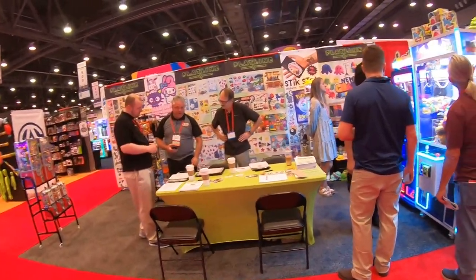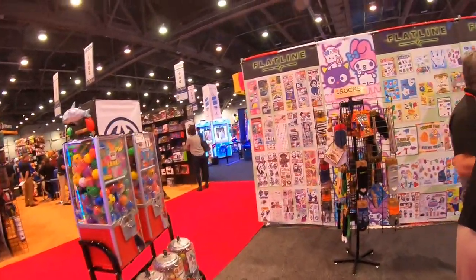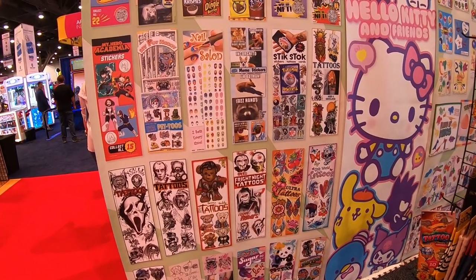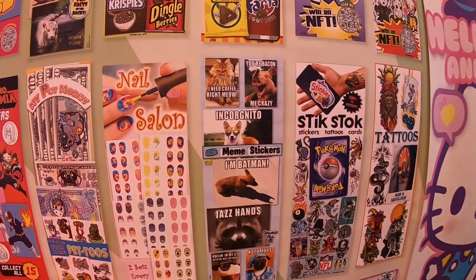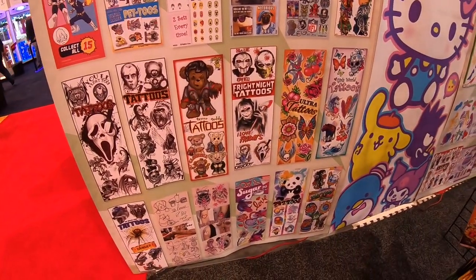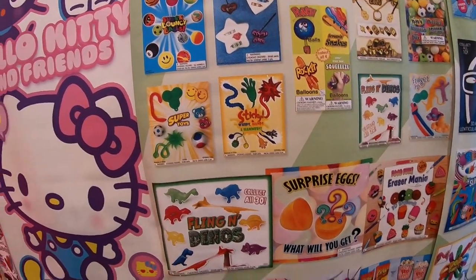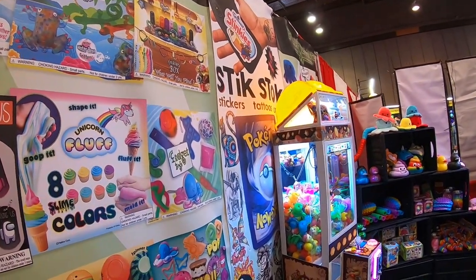Here is Flatline Vending — they have some awesome stuff too. Look at all this cool stuff. If you're into bulk vending, look at all this amazing stuff. They got meme stickers — you can't go wrong with meme stuff, everybody loves memes. They got all the different tattoos, Hello Kitty — everyone loves Hello Kitty. Surprise eggs — you can't go wrong with those, everybody loves the mystery stuff. And of course Pokemon.